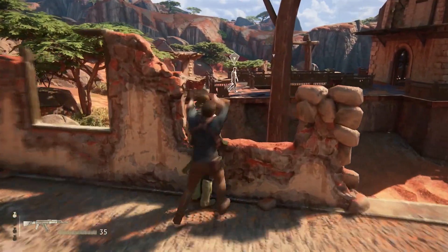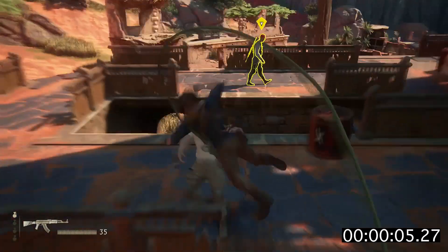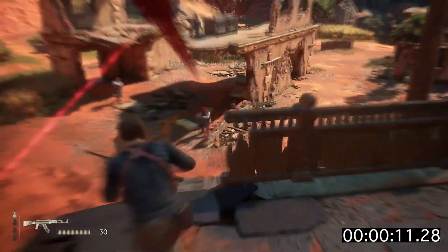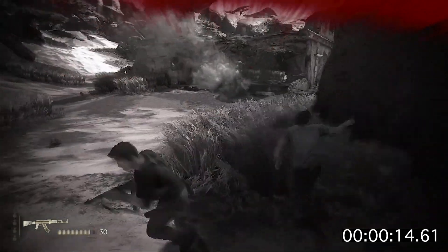Once we've got the grenade and the assault rifle, we're just going to stealth attack this guy. I'll put a little counter in the bottom so you can see how long it takes me. That's our melee attack. Then I tried to get the headshot there, but unfortunately I couldn't, so I had to get the headshot over there, and then just throw a grenade at those guys down there — and you'll be able to get that kill and get the trophy.